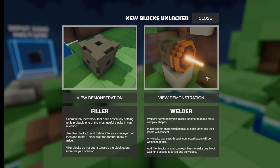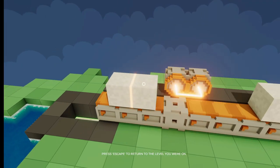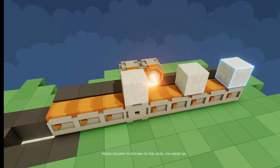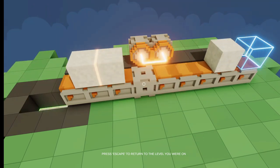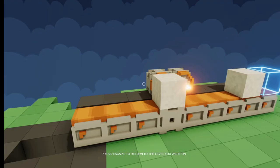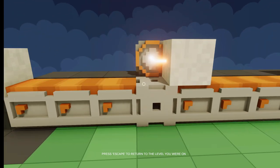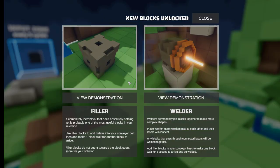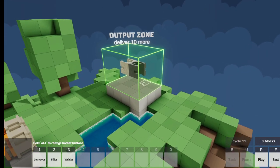Well, open it. Let's view a demonstration. A filler — a completely inert block that does absolutely nothing, yet is probably one of the most useful blocks in your selection. Does it weld things together? This is the filler block right here — it just holds something in place, and this is what's welding them together. This is the welder. So the filler block just holds something in place while the conveyor belt — it's basically a block with a conveyor on it, essentially. Well, we got that figured out.